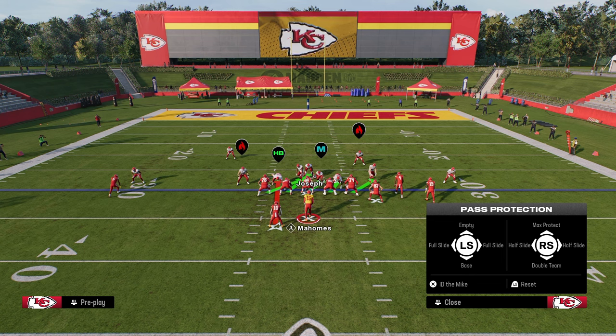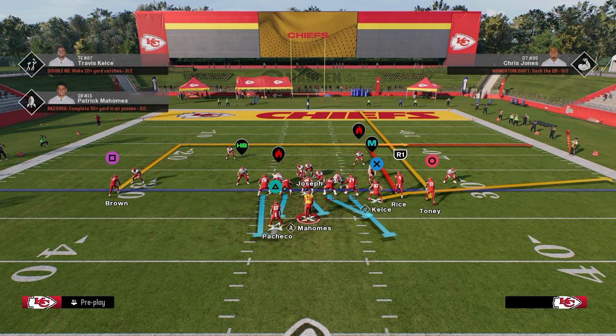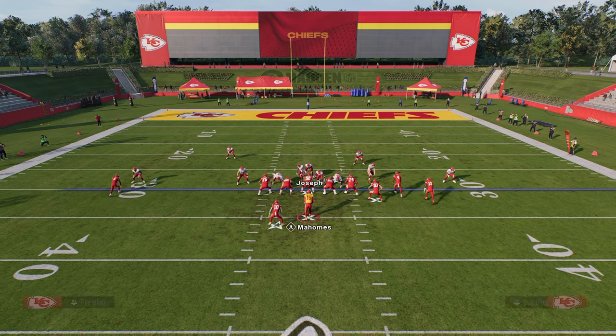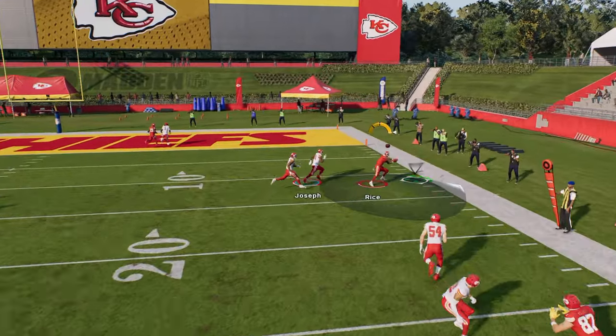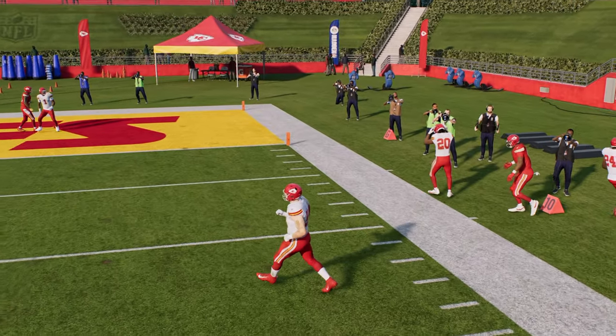What we're then going to do is ID the left-side outside linebacker and make him the hot read. You'll see we're able to pick up this blitz and have plenty of time to dot it up.